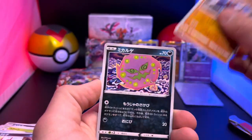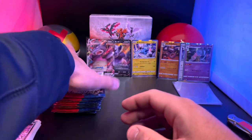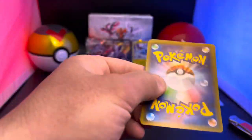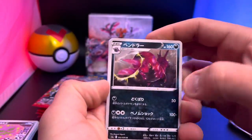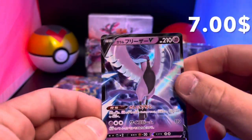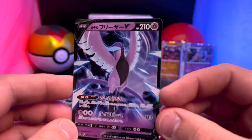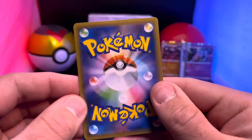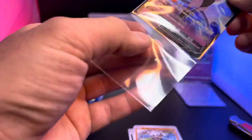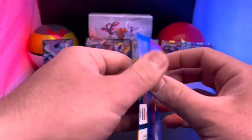There's another bird and another Spiritomb. First side of the booster box done — we've got the Vmax and the V, but no birds yet. We want those legendary birds! Bug, bat, plant, Cutiefly — and there is the first one — the Galarian Articuno V! Oh my goodness, look at that gorgeous card — very nice, very nice! I love that art.